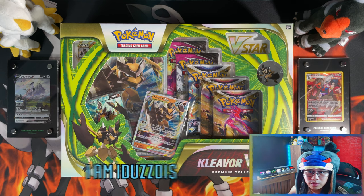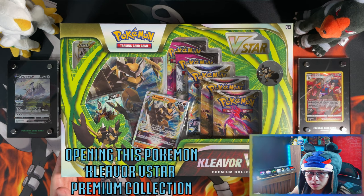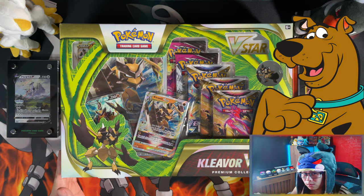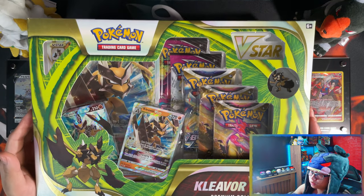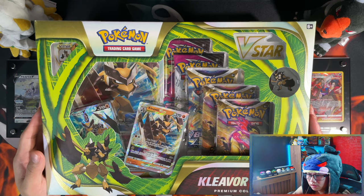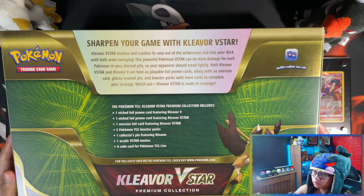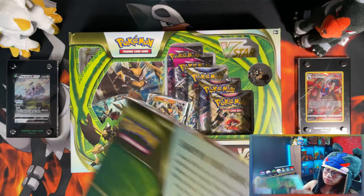Hello ladies and gentlemen, in today's video I want to be looking at the Pokemon Cleaver V Star Premium Collection. This is the third V Star Premium Collection that Pokemon have released. It was released at the same time as Astral Radiance. Here's the front of the box — 'Sharpen your game with Cleaver V Star.'